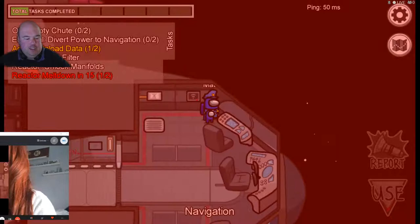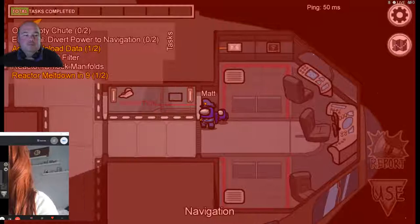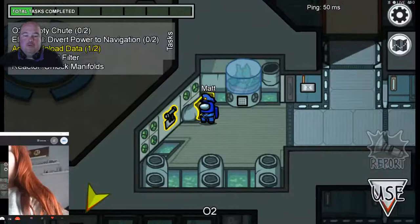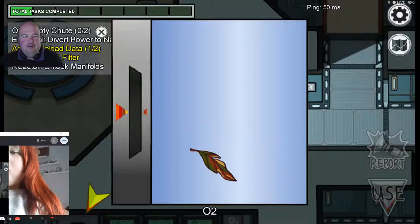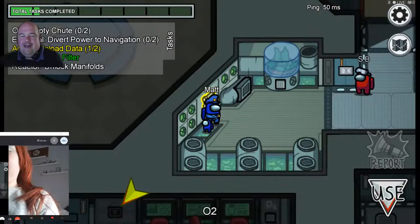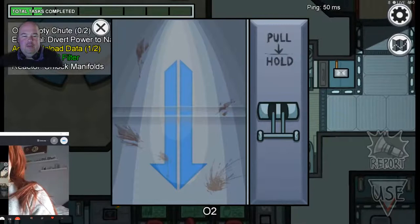Looking at the map - going over to O2, where Elton John is on at the O2 now that Celine Dion has finished. Ruby likes Elton John, doesn't she? Pull this handle and empty the rubbish into the recycling bin. Don't know where to go next - need to go Electrical.